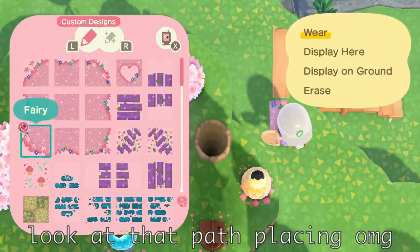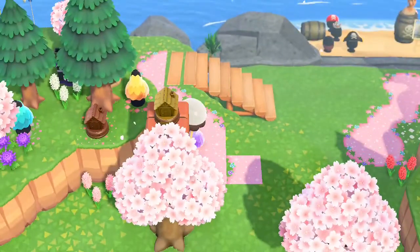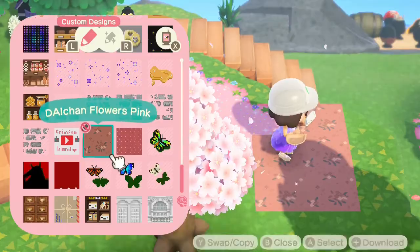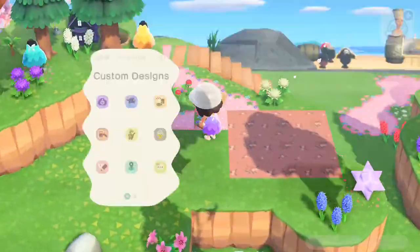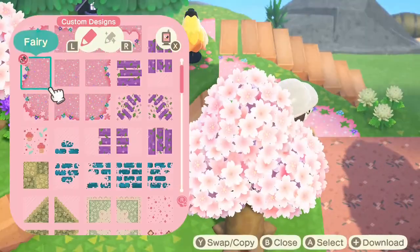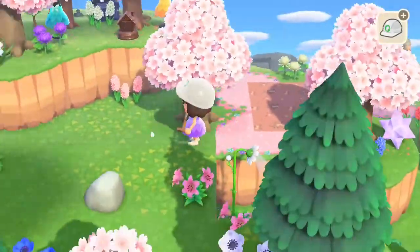I wasn't sure how to continue here, so I decided to just place the path that's going to go down into the forest from the secret beach and the rest of the island. I didn't know what to do with most of it, so I'm just winging it. I knew I wanted to include a little blanket type of thing above the path so that it looked like it's draped above the path. I wanted part of the blanket to cover part of the path just to make it look cuter.